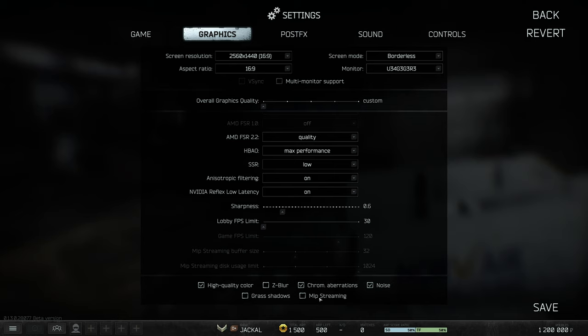Also, having MIP Streaming enabled should lower the amount of VRAM being used, putting load on your CPU instead. So if you're running a low-end graphics card, enabling this may help. It's very situational. For a more in-depth explanation, check out the Clementine video linked below. High-quality color is a good option to have on; Z-blur, chromatic aberration, and grass shadows I'd recommend having off.